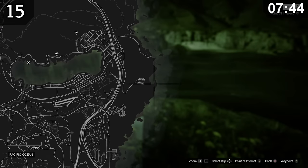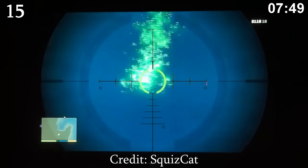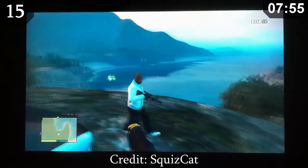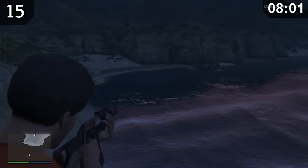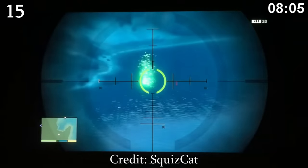There is an unexplained phenomenon at this location at night — a green glow that doesn't seem to be caused by anything in particular. Many people believe it's connected to aliens. Strangely, this phenomenon does not occur on current-gen versions of the game, only on last-gen, which could mean it was just a strange texture glitch and wasn't actually intentional.